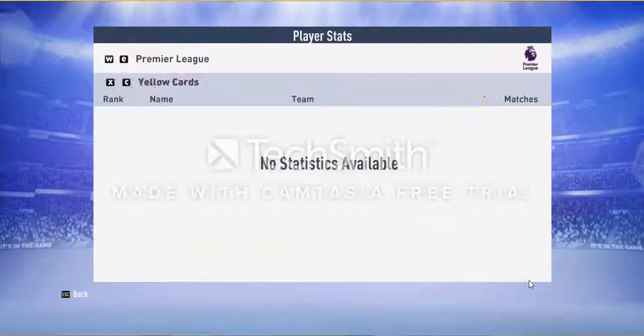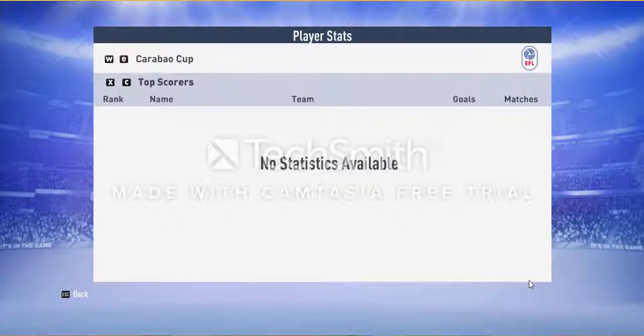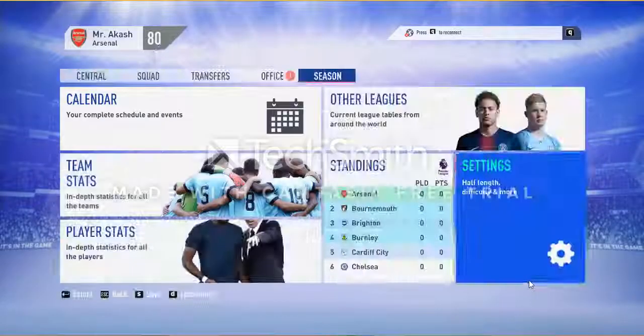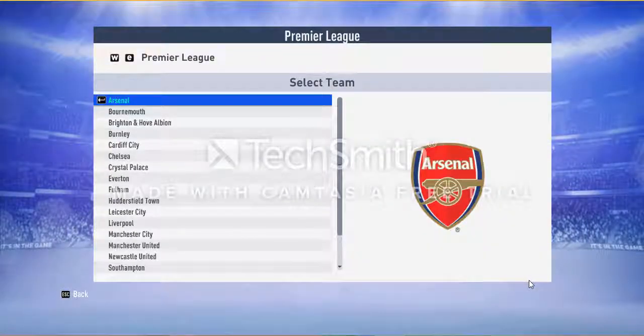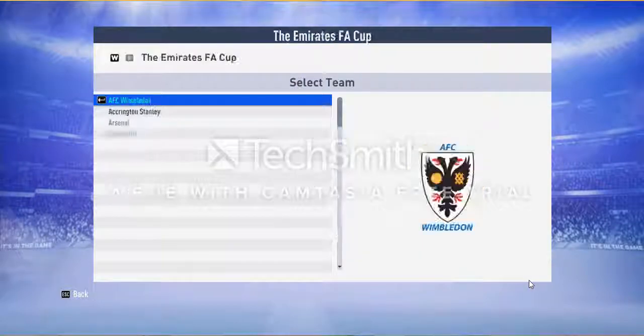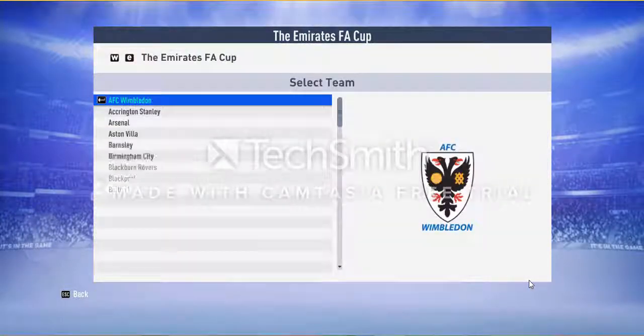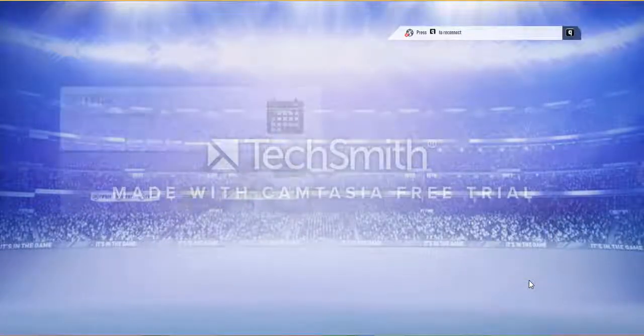In the player stats section you can see the top scorers, assist makers, clean sheets, yellow cards, and red cards for every competition. Team stats are similar — you can see how your players performed in the Premier League, Emirates FA Cup, or any competition.